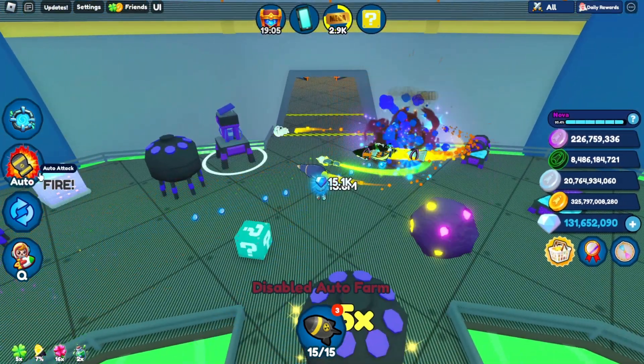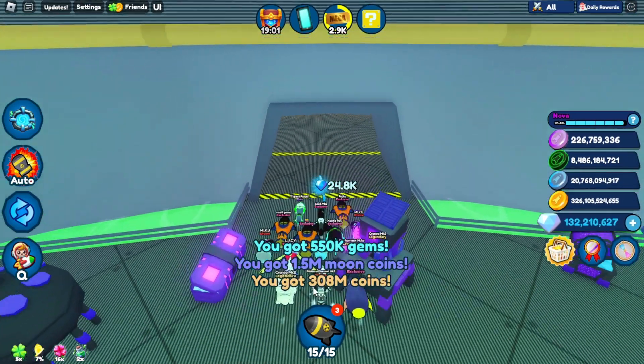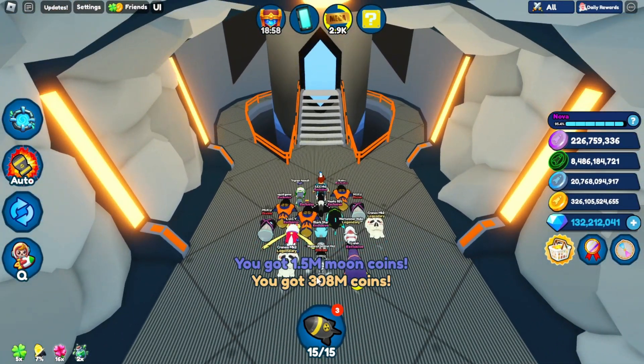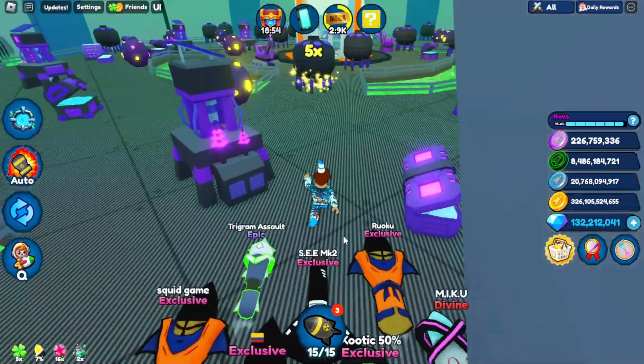Okay, now here's the teal one — I'll show you what the teal one gives you. It should give you a lot. Look at that — gave me 1.5 million, 550k gems, 1.5 million moon coins, and also 308 million coins! Now tell me that's not insane.